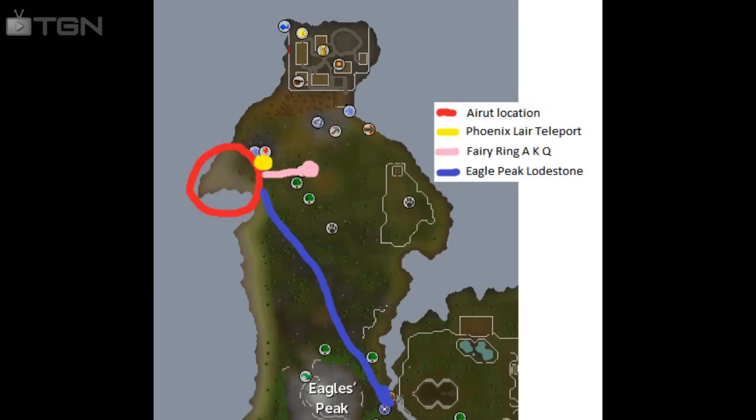On screen now is a map of where they are. I personally use Phoenix Lair teleports, which get you very close, and they buy for less than 1k on the GE. You've also got the lodestone a bit further south, the Eagles Peak lodestone if you've unlocked that, and closer still you've got the fairy ring to the east.